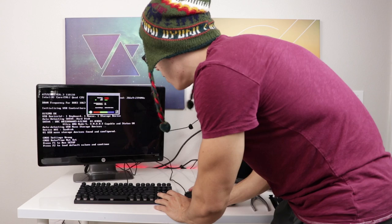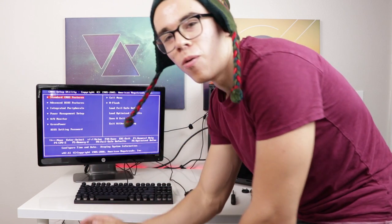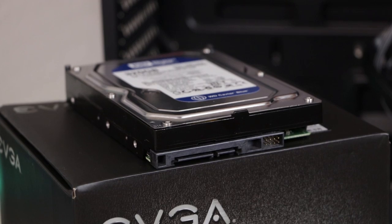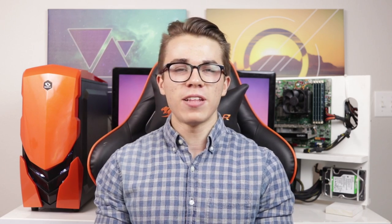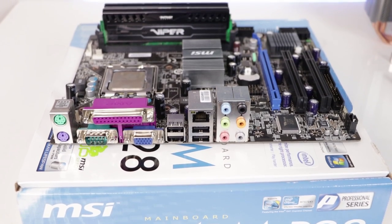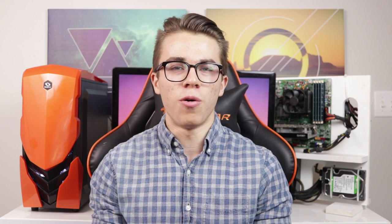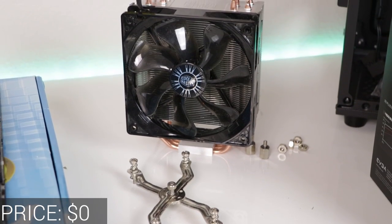I bet you guys are really anxious to know what's inside Freedom. Freedom is made up of a combination of both used and brand new parts through some very good deals and lucky Craigslist finds. Starting off with the processor, motherboard, and RAM, I managed to snag an Intel Q6600, MSI G41 MP28 motherboard, and 8GB of Patriot DDR3 RAM all from Craigslist for $30 in cash. The seller also threw in his old spare Hyper 212 EVO for free, which is pretty awesome.